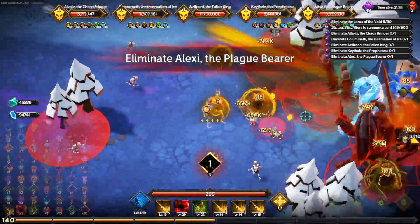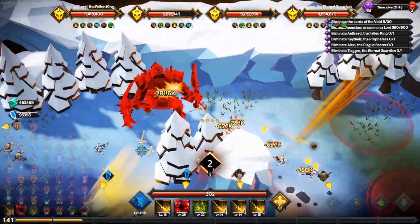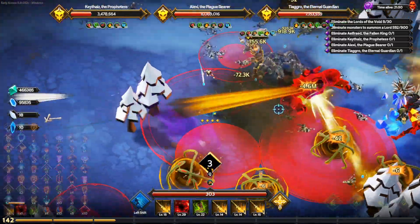Closer to the end of the game, you really want to stack as many frailty cards as you can. For one simple reason: you attack very rapidly, and you will stack a lot of it very quickly and do a lot of damage, also very quickly.